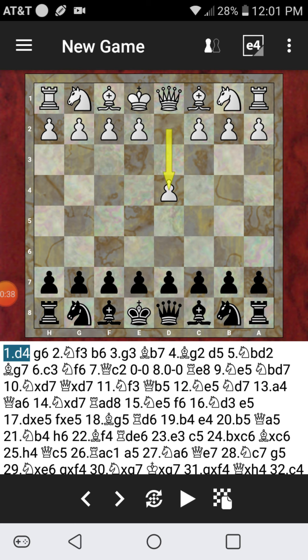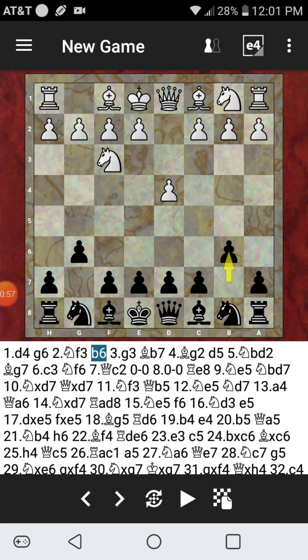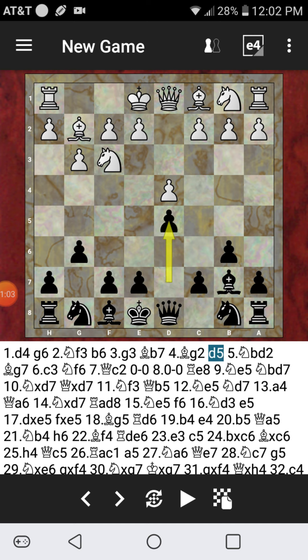D4, started by my opponent here from Italy. He selected D4, so I went for the Modern Defense as usual. I really like the theory in the opening regarding Modern Defense. I've read a lot of Fischer books with the black pieces, and he talks about a lot of theory here. So Knight F3 — let's just get right to it. Knight B6.